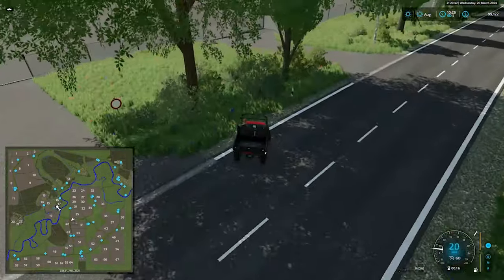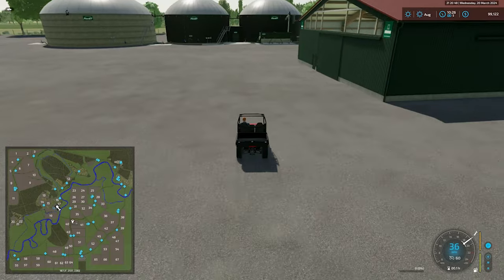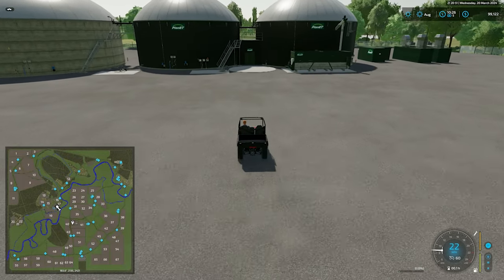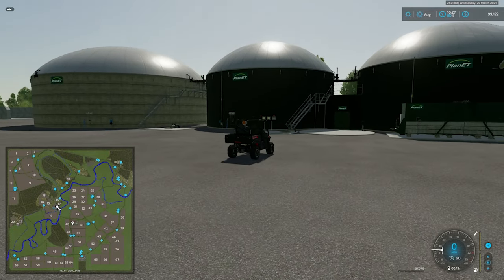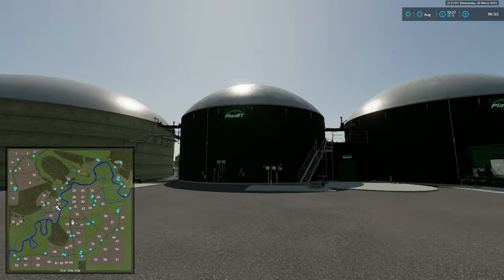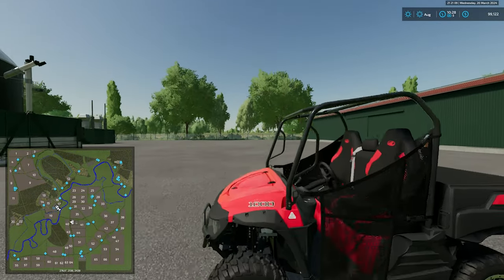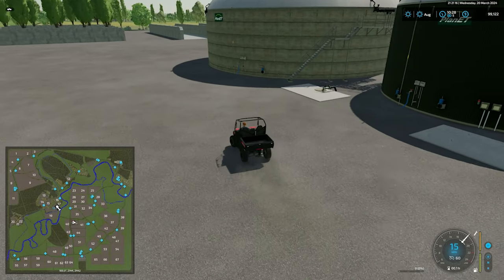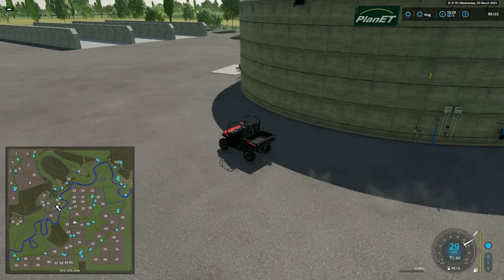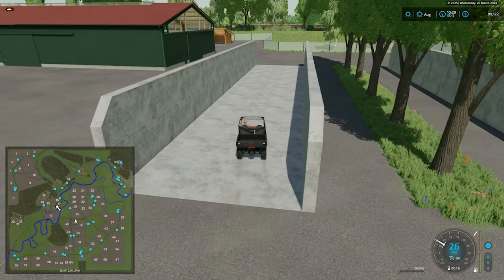Here we have our biogas plant. At the BGA you can sell the biogas plant itself, but the supporting buildings around it do not sell separately — you need to buy the land to have access to it. If you want to sell it after owning it, you can sell the main structure, but the accessory buildings and the silage bunkers will not sell. We have three pull-through silage bunkers here and another three just around the corner — six in total.